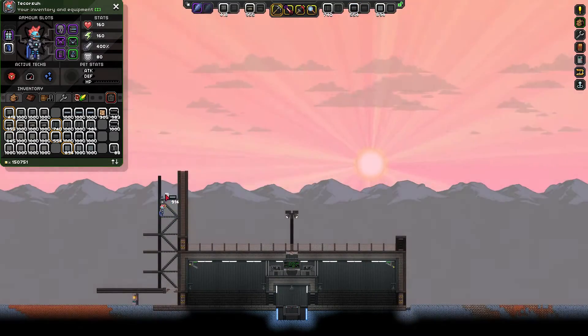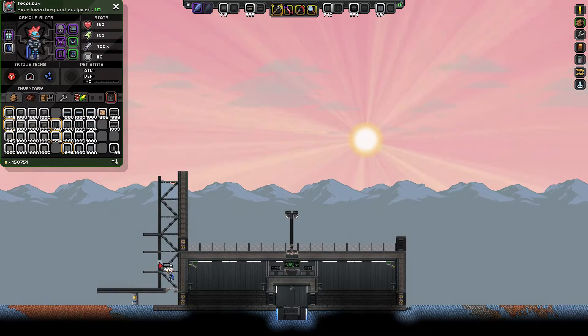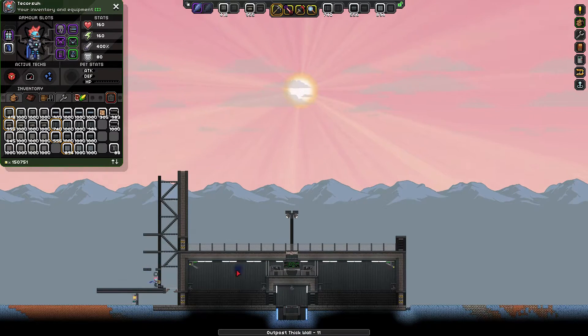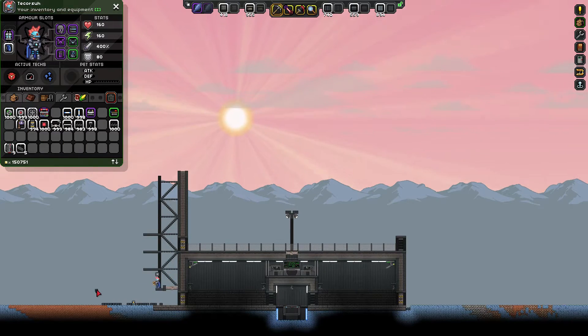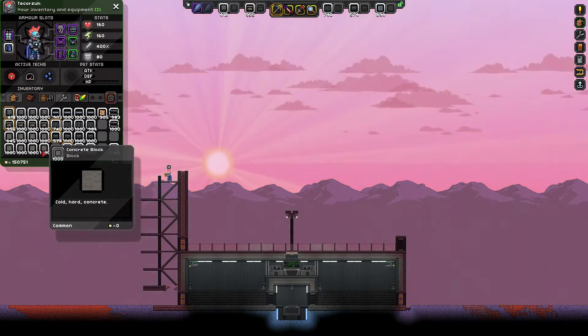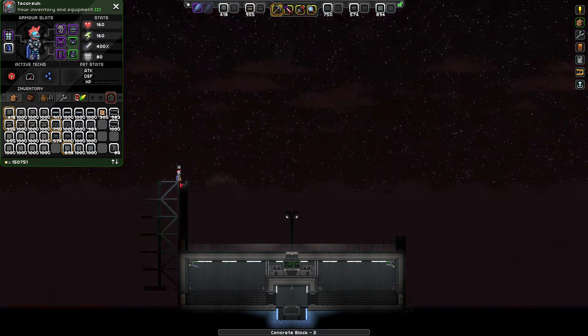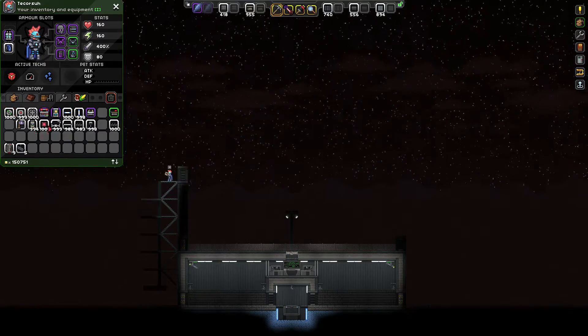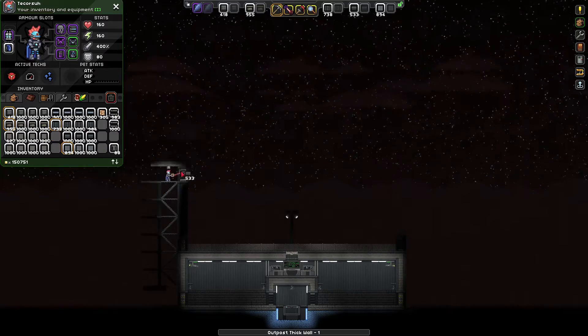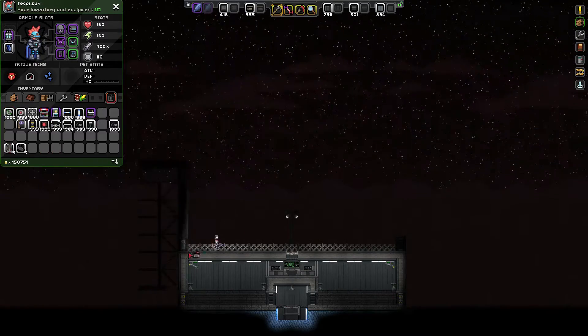I also constructed a skywalk between the two — basically an even higher-up walkway that goes between the top of the two buildings. It's not strictly necessary since I already have the walkway that goes across the top of the security checkpoint, but I figure more than one walkway would be good for this sort of build — extra height advantage and whatnot.